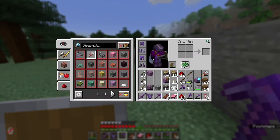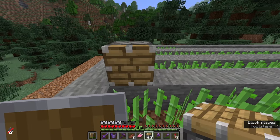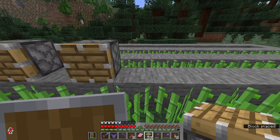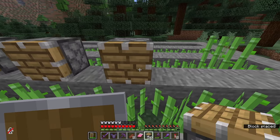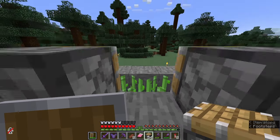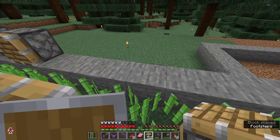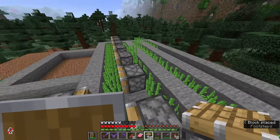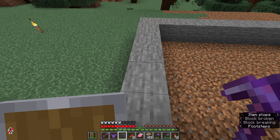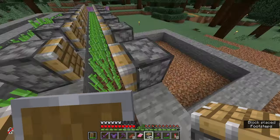Over the years I've built many sugar cane farms, evolved them to be as efficient as possible without switching to a flying-machine-based farm. And yet I have managed to screw this up horribly — I laid it out completely incorrectly, and short of breaking it down there's nothing I can do. So I'm changing the design completely, making it up as I go along. I've come up with a staggered piston approach, and the first thing I need to do is put down all of the pistons facing inwards.